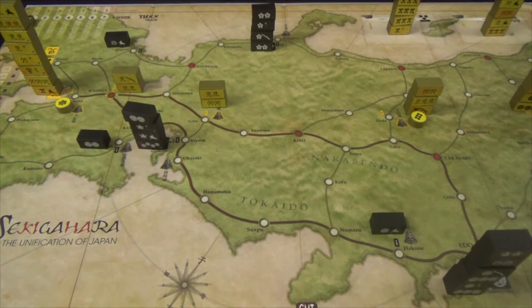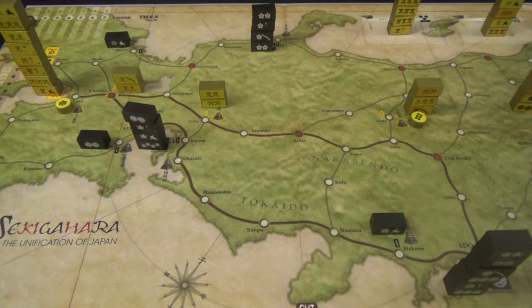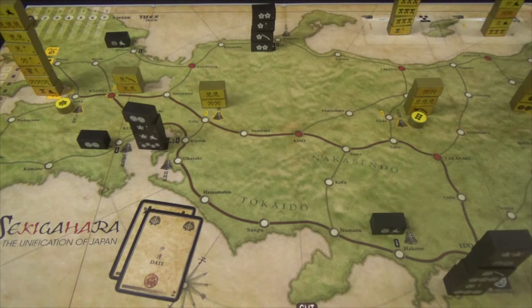When it's your turn there are two phases: movement and combat. To move, you discard up to two cards. Discarding no cards lets you either exchange cards from your hand or move one stack. Discarding one card lets you move up to three stacks and optionally recruit. Discarding two cards lets you move all your stacks and get a free recruitment.